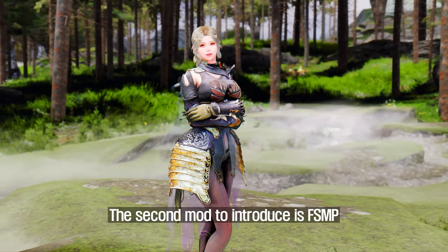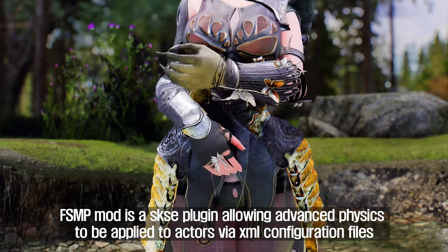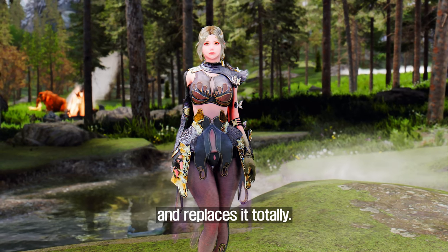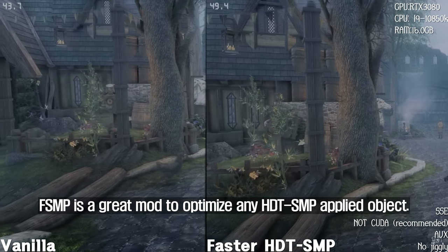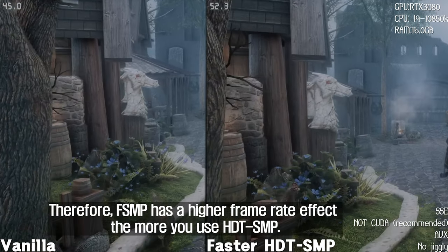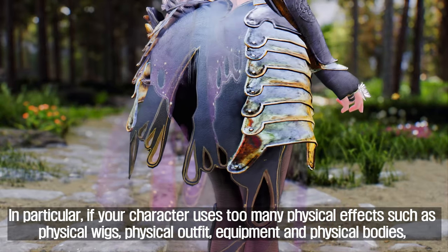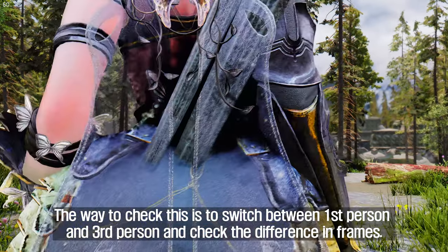The second mod to introduce is FSMP. FSMP is an SKSE plugin allowing advanced physics to be applied to actors via XML configuration files. This mod massively improves performance over the original HDT-SMP and replaces it totally. FSMP is a great mod to optimize any HDT-SMP applied object, and therefore has a higher framerate effect the more you use HDT-SMP — particularly if your character uses too many physical effects such as physical wigs, physical outfit equipment, and physical bodies, which results in severe frame drops.